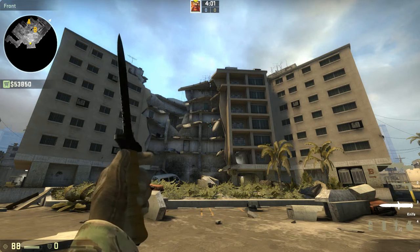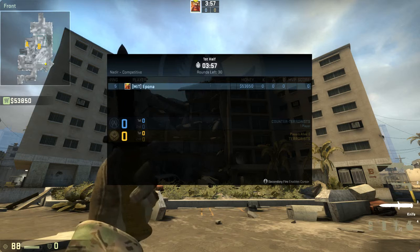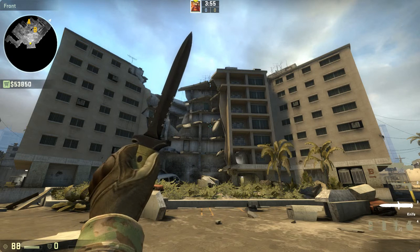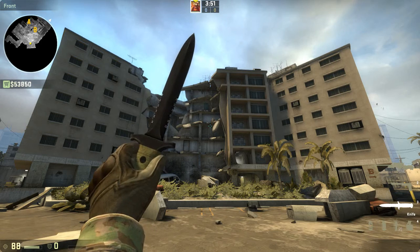So if you like this map or you want to try it out, this is DE underscore Nadir, N-A-D-E-I-R. You can check it out at Reddit Community Night tomorrow and post your feedback on the thread.